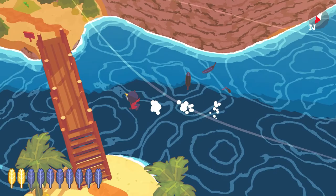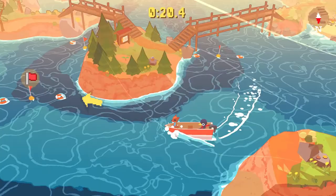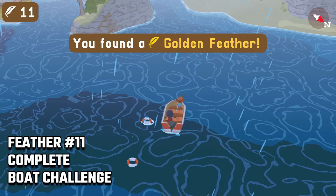After the game keep moving left to find a series of islands. Here you can talk to this guy to rent the boat for 100 coins, and after that keep looking for coins because we're gonna need 100 more. Talk to the kid close to the boat to start a quest, and continue until you complete the challenge in under 2 minutes for feather number 11.